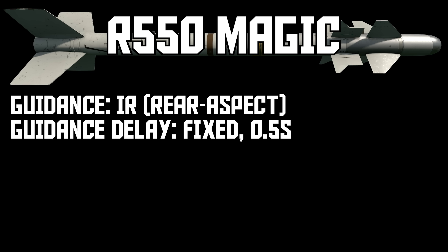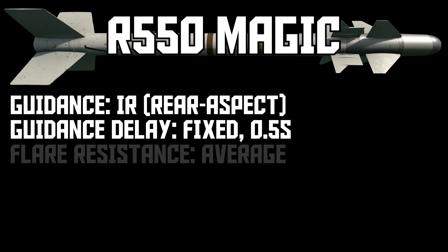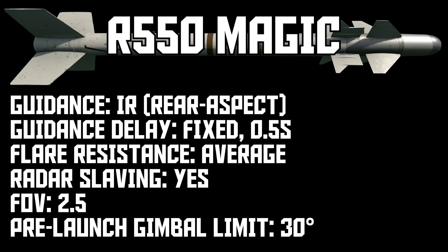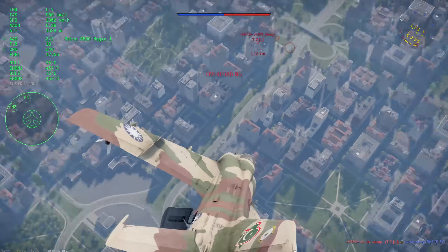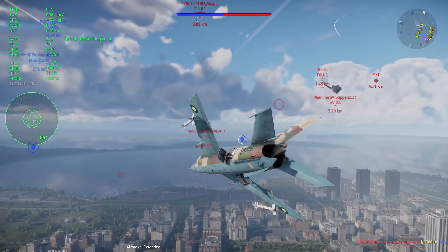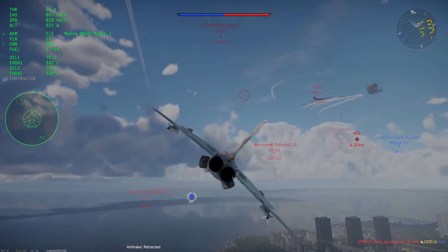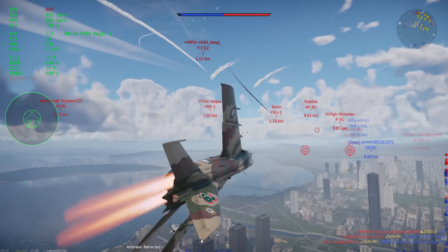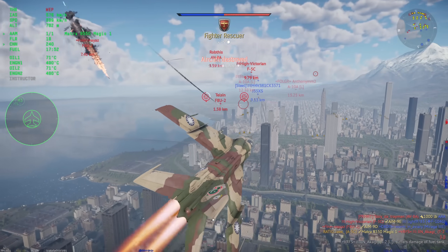For guidance, everything is very normal. Guidance starts at half a second like almost every other missile, and the flare resistance is the same as something like an AIM-9G, PL-5B, or R-13M-1. It has a big enough gimbal limit and radar slaving which helps for close range shots. The Magic-1, after its numerous buffs, is a very good little missile — one of the better rear aspect missiles, and for 10.0 or 10.3, you could make the case it's the best IR missile at that bracket.